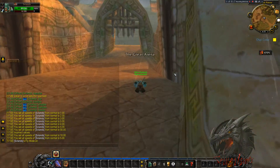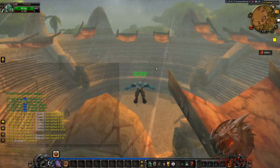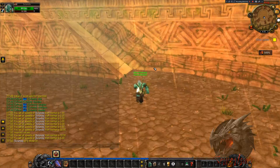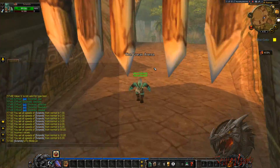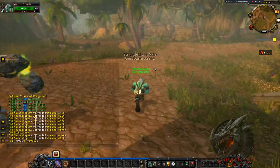To fly, it's very simple: .gm fly on. To fly up I use Space, and to fly down I press X to sit. Now I can fly and walk really fast, or mid-air swim.